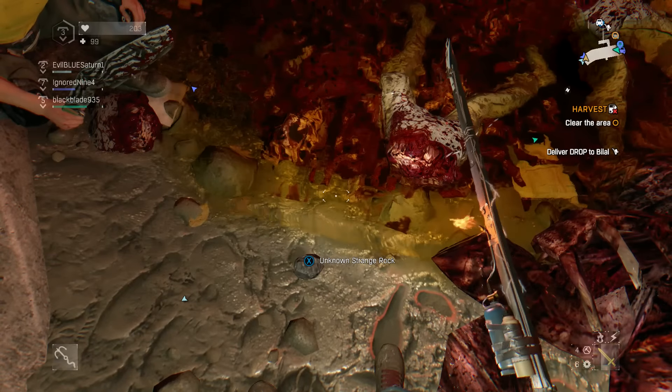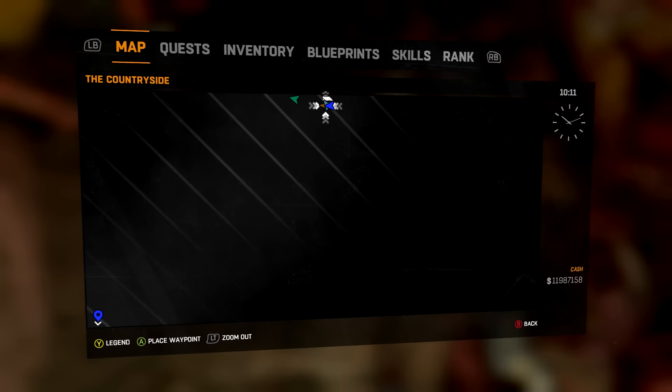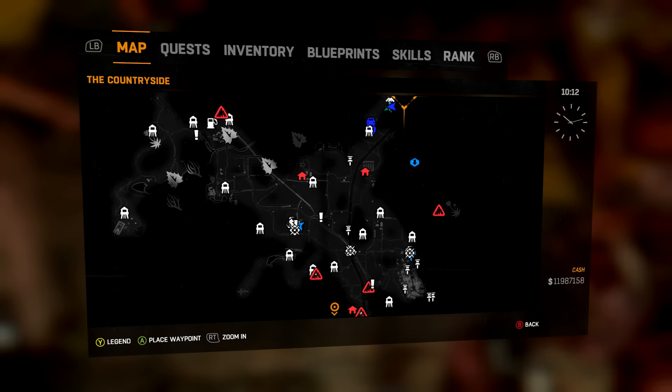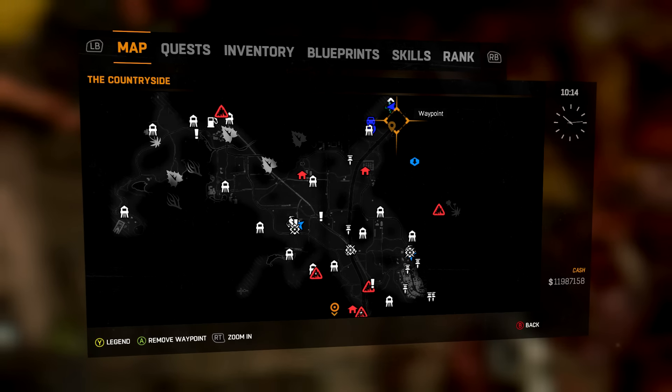Here's one of them. It's going to say Unknown Strange Rocks — that's how it's going to look. It's kind of like camouflage in the ground, so it's not going to be easy to find. Here's the location: it's right here in the sewers at the end of the sewers. Go to this huge rock right here and you should find it.